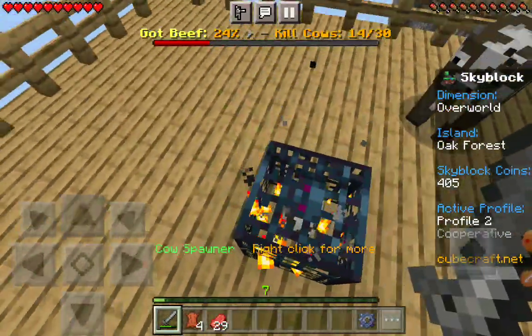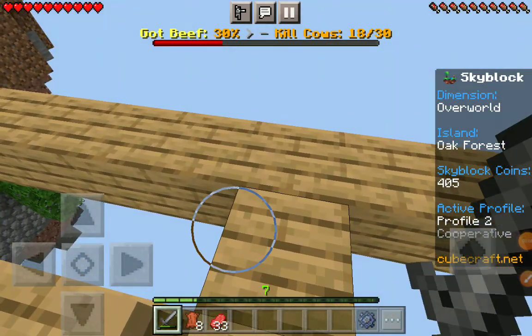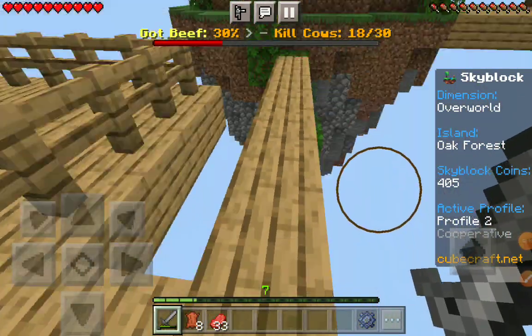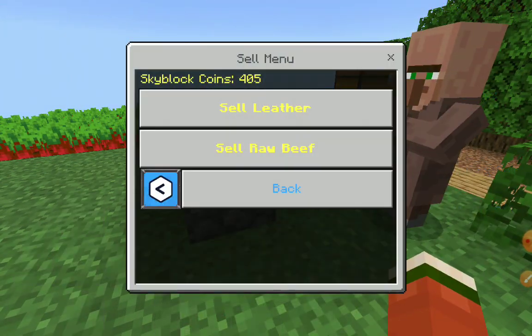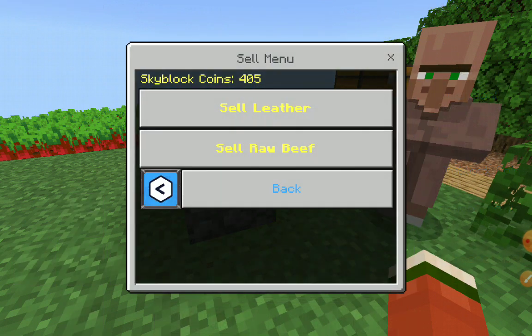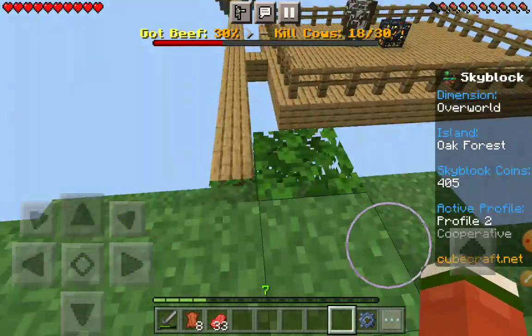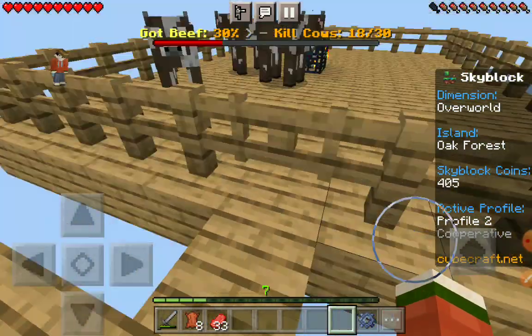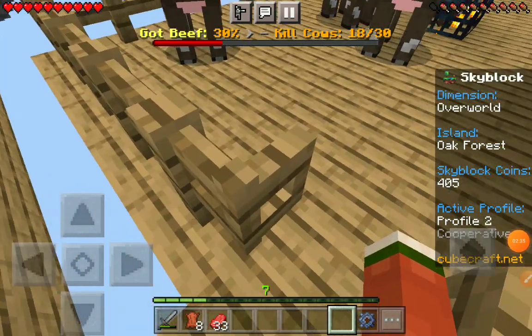We're not getting a lot of leather. Let's see how much leather sells for in the shop, because we could be getting it that way. It's 5 coins — but our beef sells for 7. We're going to have to figure out another way. This could be the end of the episode, but I don't want to give you a short episode.